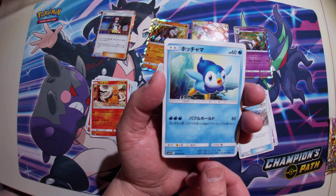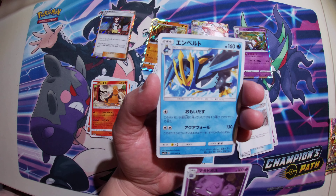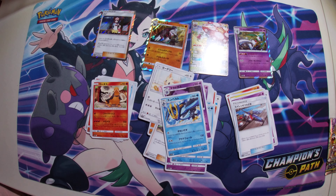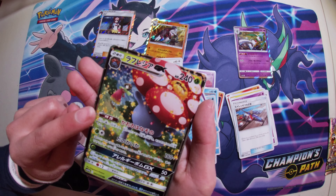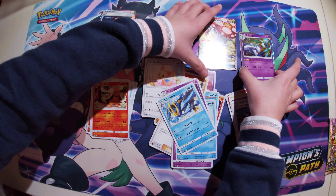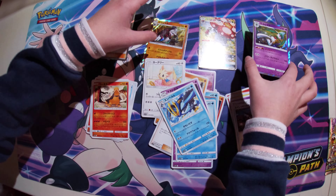We got a Lilly pad, a Ralts, a Piplup, a Wheezing, and an Empoleon - my favorite Pokemon! It's an Empoleon. I guess Micah won because the rest of us got hollows. Micah got a GX, so good job Micah. She's supposed to be a gym leader, and we got a Gallade hollow.